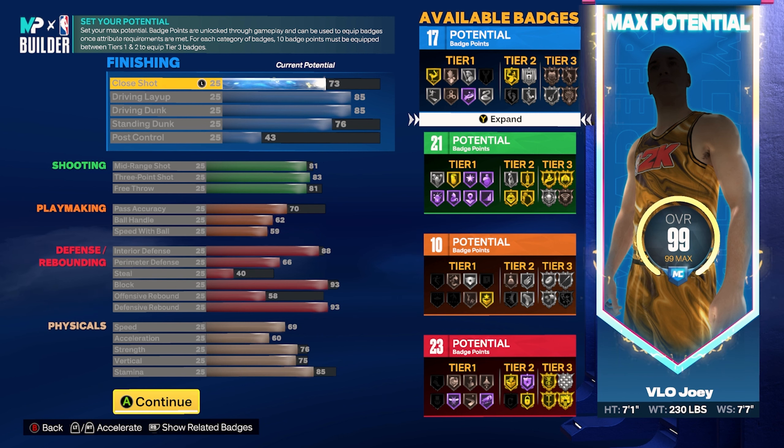Pass accuracy at 70 is the bare minimum. You must max out your ball handle and speed with ball to get double slashing takeover. You don't have to do that — you can use those attributes on defense instead — but I think double slashing takeover is what makes this build unique. With double slashing takeover, your speed goes up plus 15, acceleration plus 15, and vertical plus 15, so you'll be ridiculously fast on the court as soon as you activate just a single stage. On bigs, double slashing takeover is such an insane takeover because of the boost to your physicals.